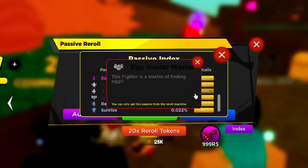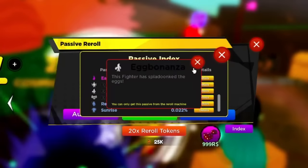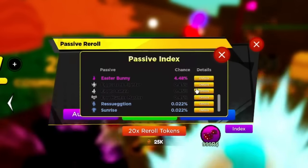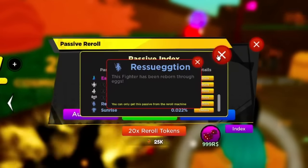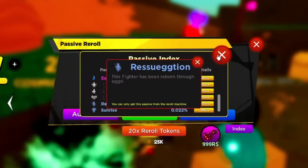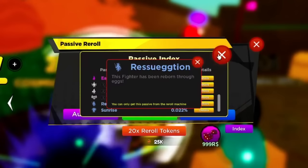Definitely get the Easter passives before they disappear. You can get Egg Bonanza — that's good for drops. Egg Hunter Master is good for damage. Egg Fighter is good for damage obviously. The best one, once again best damage passive in the entire game — not even close — is Resurrection. If you're an endgame player you want a full team of this.